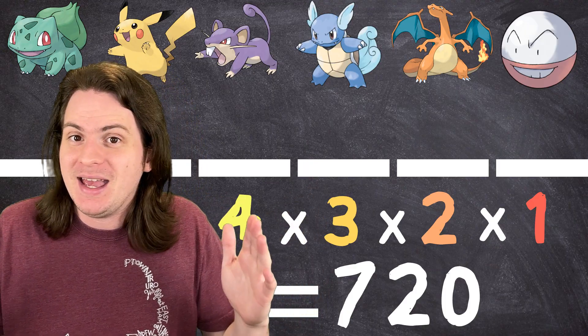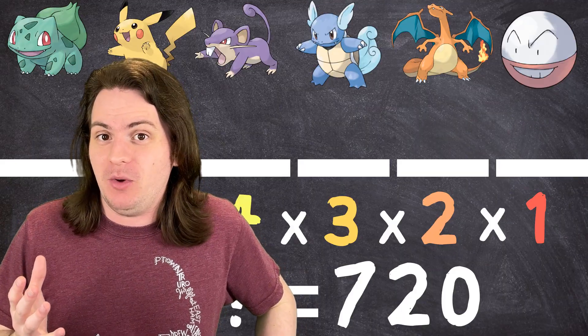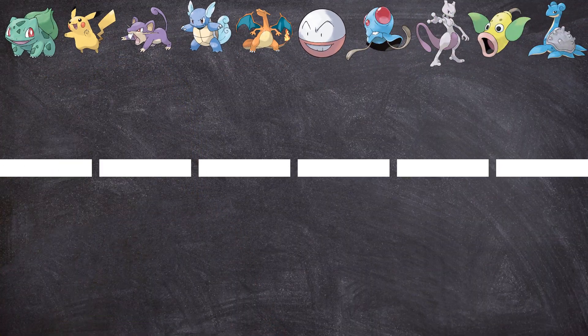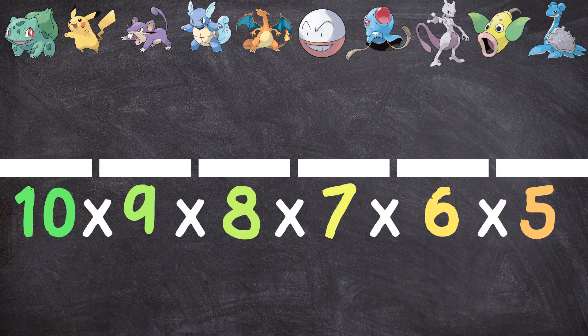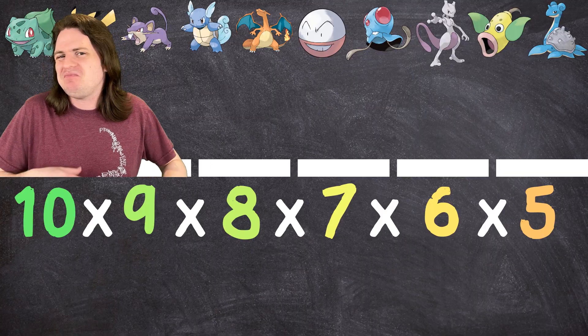That was pretty easy. Except, as many of you may know, there are a bit more than six Pokemon at this point. So let's take a look at a slightly more complicated example. What if there were ten Pokemon in existence? Now, for your first slot, you'd have ten options. For your second, you'd have nine, all the way down to five for your last. We could do this by hand, multiplying them all together, but when you get into bigger scenarios, that's going to get annoying. So let's find a little shortcut.